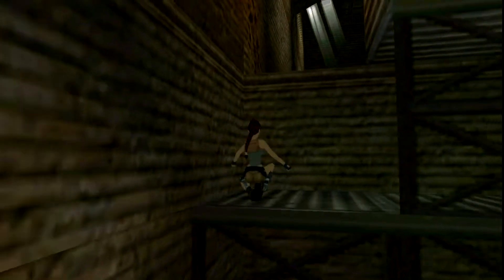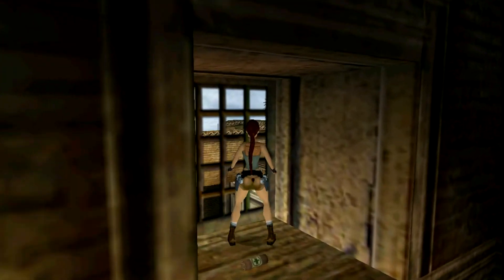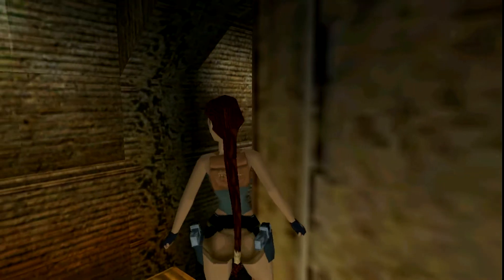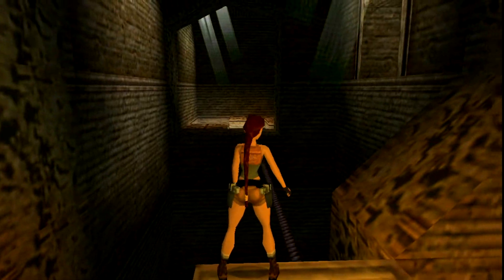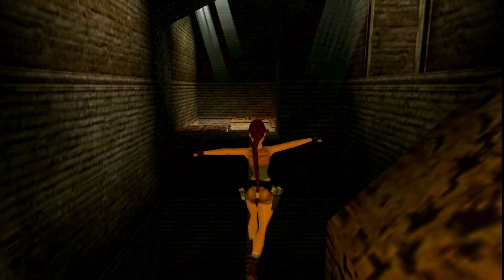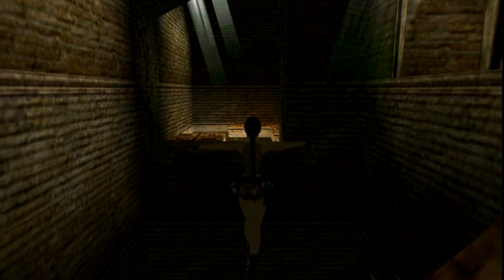Then we come up to this side. Now there is a tightrope that we have to walk here. We're gonna go up here to grab the health pack first, then jump back down. Now we walk to the tightrope. We walk straight forward and make sure when Lara loses balance you go to the opposite direction of where she's falling so you don't fall all the way off.